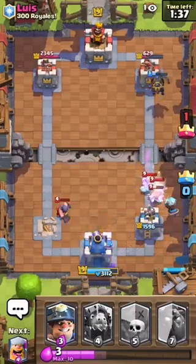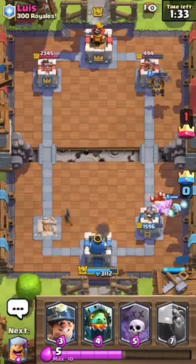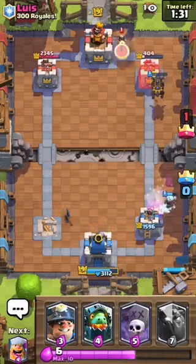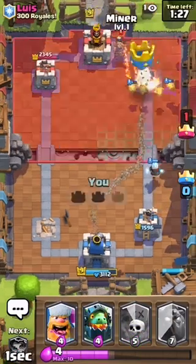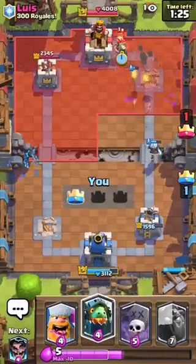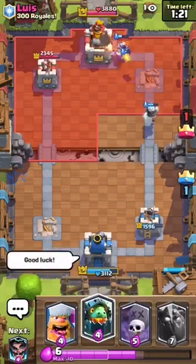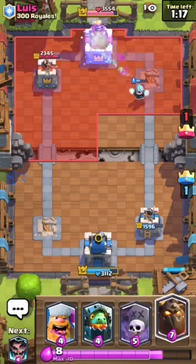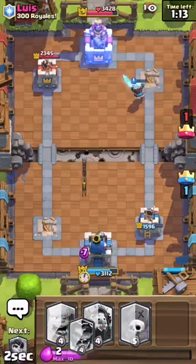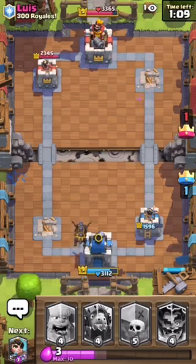Doing pretty good defending this guy's Royal Giant. As you know, Royal Giants are pretty tough if you've faced them before. Going ahead and Miner that — got that tower, good job. We'll say good luck to him. We won't go three crown, we'll play it safe. Starting off with Lava Hound in the back.